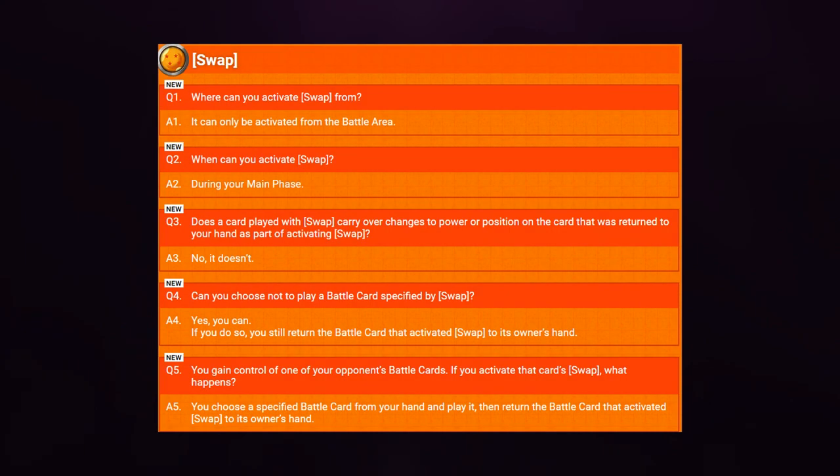But it seems as if Bandai has changed their mind on how swap actually works. If we read the Q&A from the official website, there is a question that says: can you choose not to play a battle card specified by swap? And the answer is yes you can. If you do so, you still return the battle card that activated swap to the owner's hand.